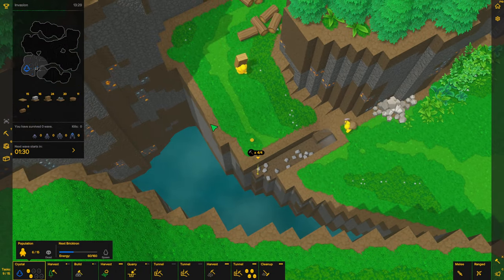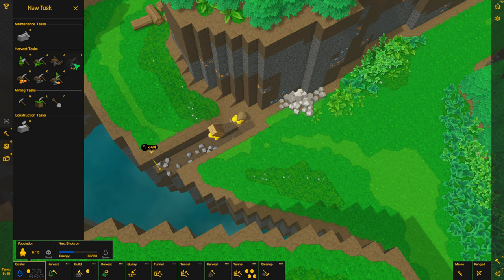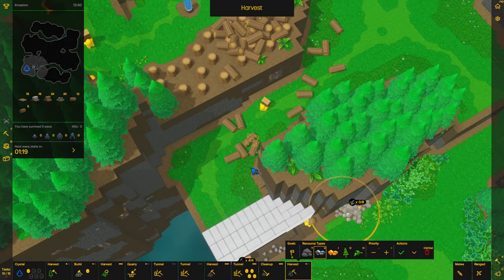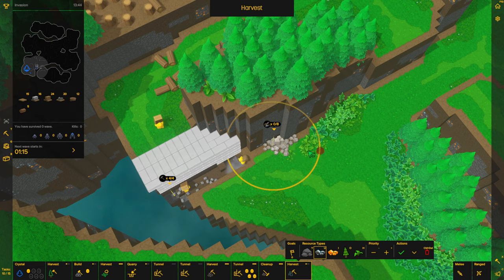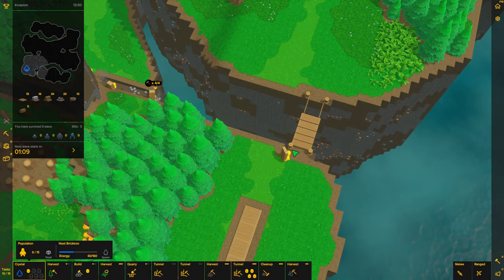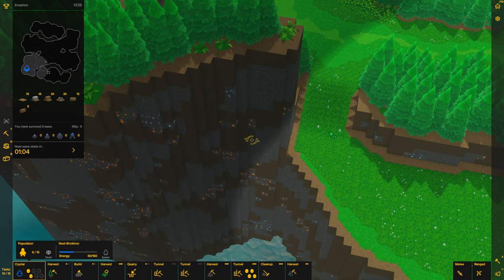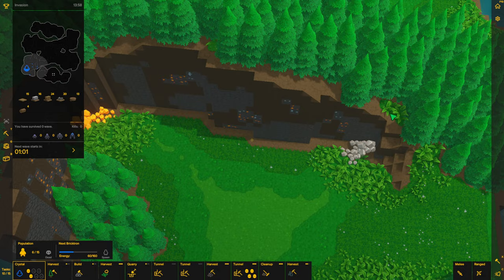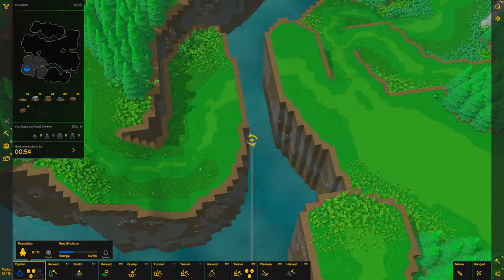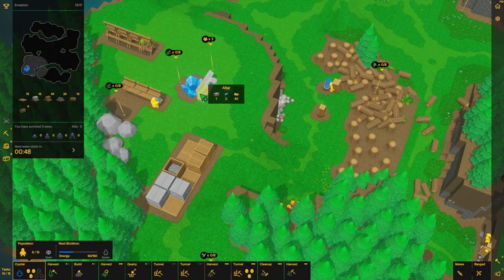Maybe I'll do another tunnel as well after we collect this iron resource. I have a closer one up here but if I can get the further one it'll be better. Okay, I got the bridge coming in as well. I have some more scattered resources over in this area — brimstone and iron — and then on the other side here another brimstone and iron, as well as some boulders.